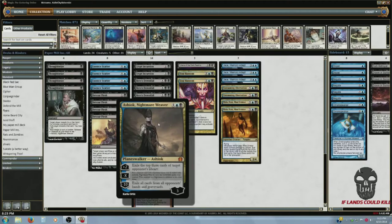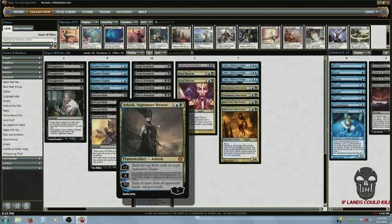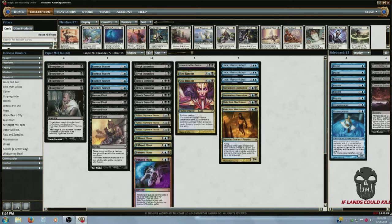Hero's Downfall — like I said, until turn five I just need to get rid of threats, so I run four of those. I'm running three Ashiok, Nightmare Weaver. It's just a great card because I don't have any creatures until the five-drop, so it's nice to exile some of their creatures and start attacking or more importantly just defending myself. Sometimes I get to that minus-ten, and exiling their hand is pretty vicious if I'm facing a control deck.